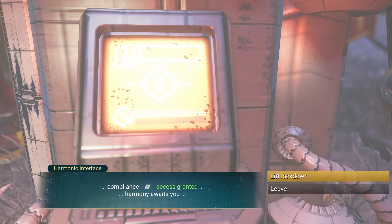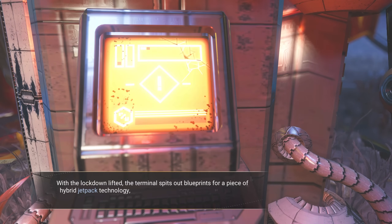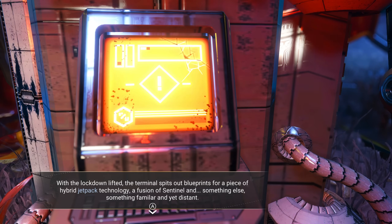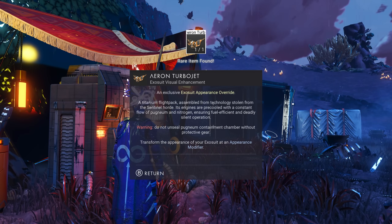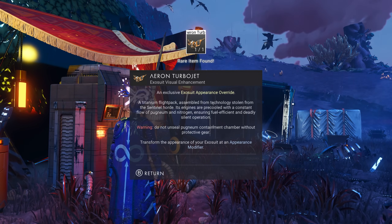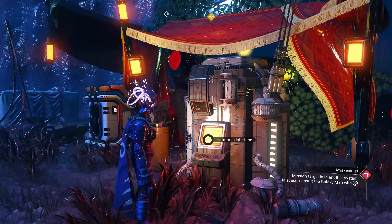Harmony awaits — I can lift the lockdown. With the lockdown lifted, the terminal spits out blueprints for a piece of hybrid jetpack technology, a fusion of sentinel and something familiar. We just got our jetpack from our first echo camp! It's called the Aeron Turbojet — an exclusive exojet appearance override, assembled from technology stolen from the sentinel horde. To apply it, you need to go to an appearance modifier, which we'll do a little later.